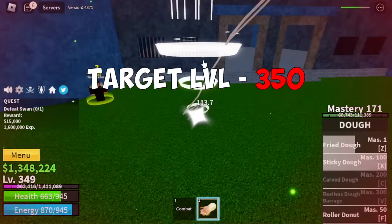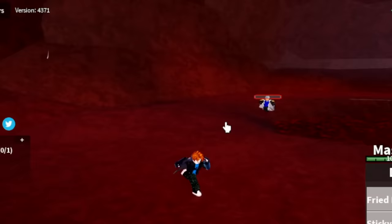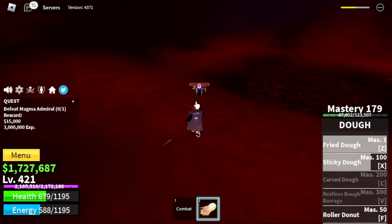Target level 350. After that, next island is the Magma Village. Our target here is the Magma Admiral. Server hop until 425. Just dodge this skill and use your own skills. Very easy, repetitive.